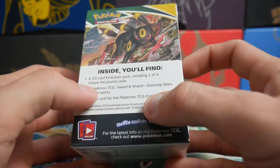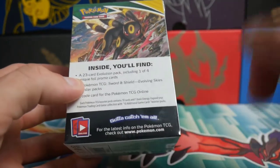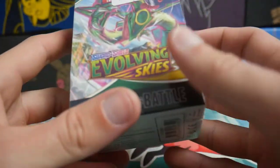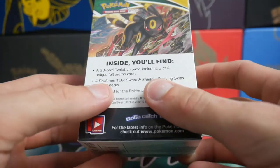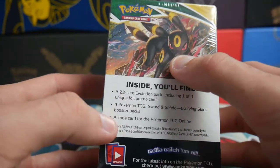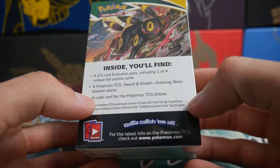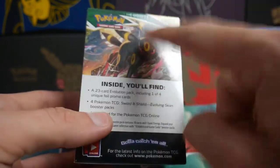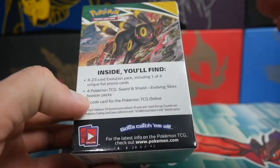Obviously you get a few different things inside, but what I'm most hyped for is the Umbreon. I don't know what four promos you could get — so one of four promos you get in here. I'm not sure what they are. I don't know if it's an Eevee. We're going to find out which one we get together, and then we'll probably be disappointed that there was no Umbreon in it.